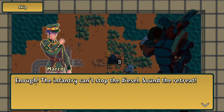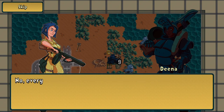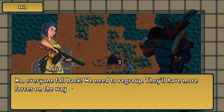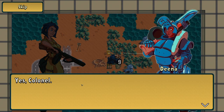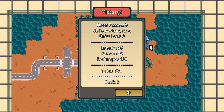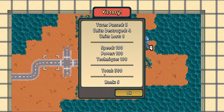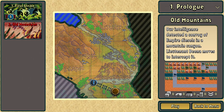Oh, so we get first attack. The infantry can't stop the diesel — sound the retreat. Chase after them, the Imperials must not get away. Fall back, we need to regroup, they'll have more forces on the way. Turns past three, units destroyed four — speed, power, technique total: S rank. That's us.